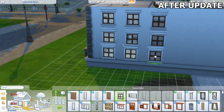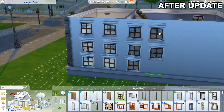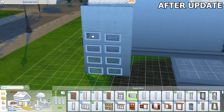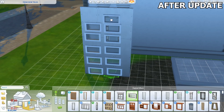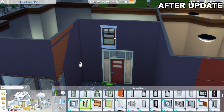To be honest, I'm not a builder myself so I don't have strong feelings with this feature but I can see that many of you will be ecstatic with this addition. Also, there's a limit on how many windows you can place on a wall segment, but you can still use the same bb.moveobjects cheat to prevent that limitation. Besides placing windows on top of each other, you can also place windows on top of doors.